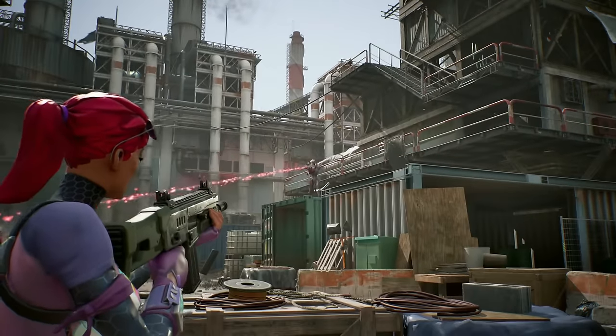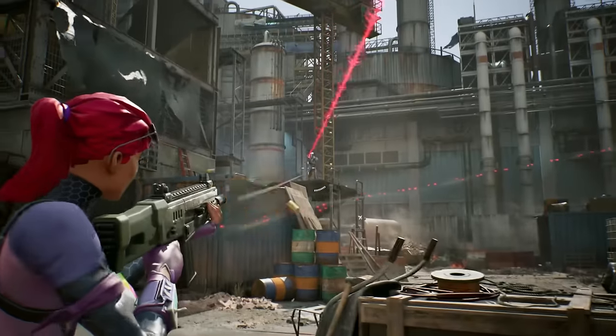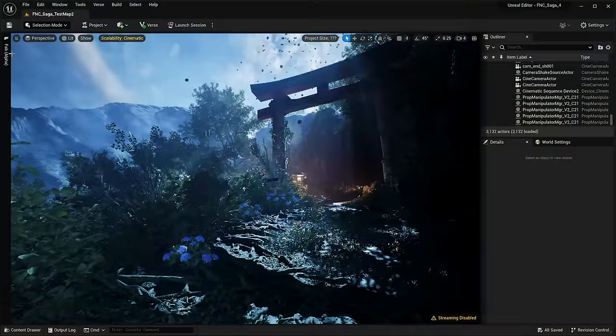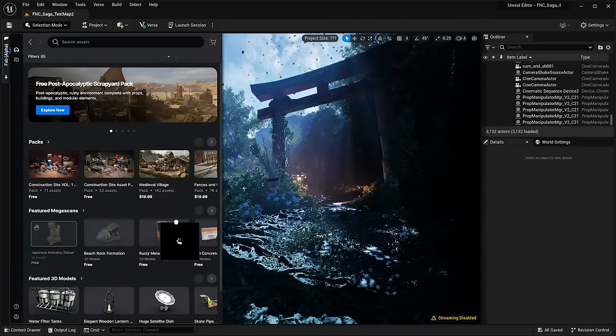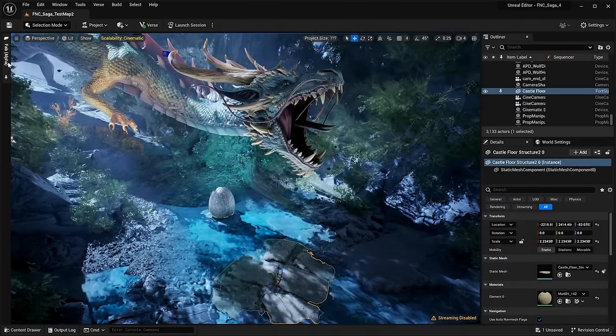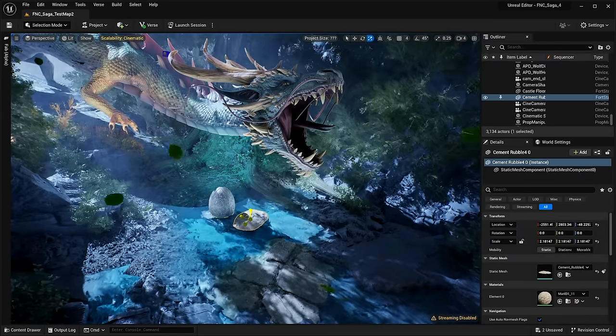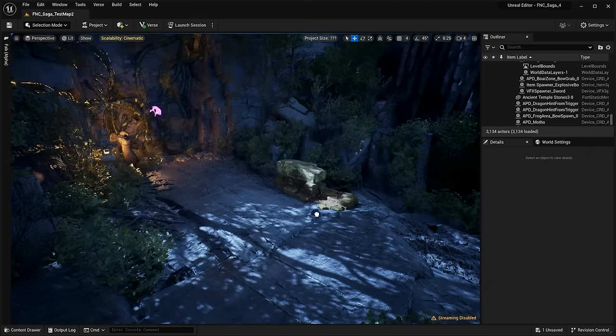So there we have it — that's Unreal Engine for Fortnite Creative as it stands on release. Some of the experiences out there at the moment are crazy, really. This could open many doors for budding game designers and potentially pave the way for brand new games and game modes entirely. Thank you so much for watching — drop a like, leave a comment, and I'll see you next time.